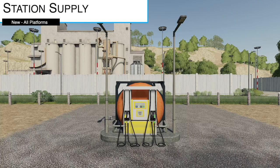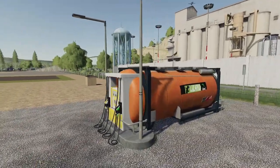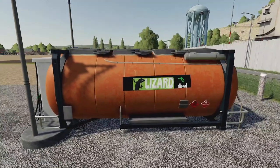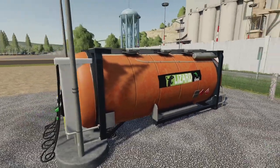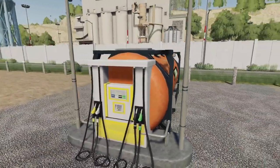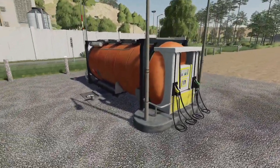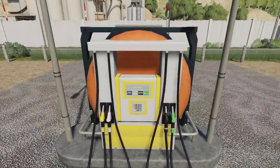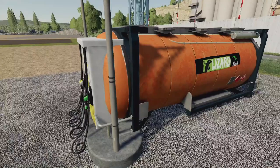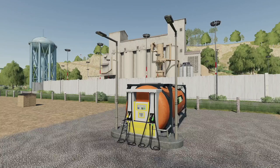Your last new mod for all platforms is the station supply, also known as the gas station in game — so don't search for 'station supply,' look for 'gas station.' This costs twelve thousand dollars, fifty dollars per day, seven slots to place, and it's essentially a fuel station for your farm. It looks pretty good with a large tank and a nice front piece, plus lights.